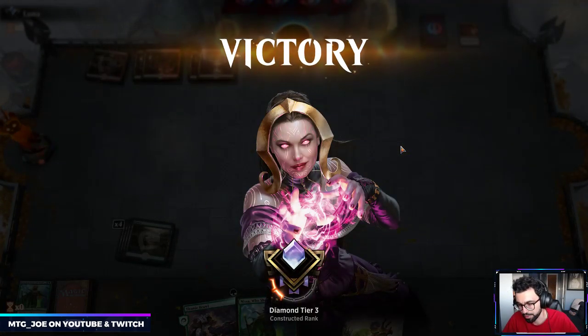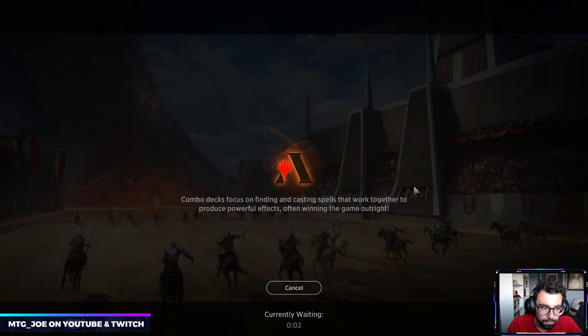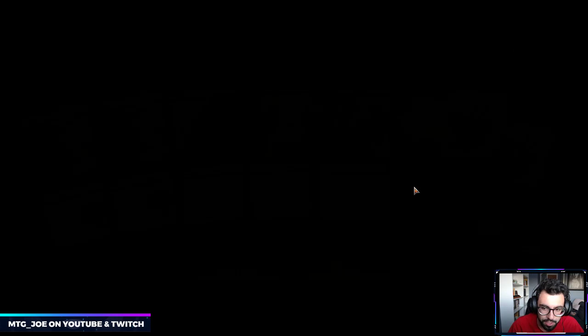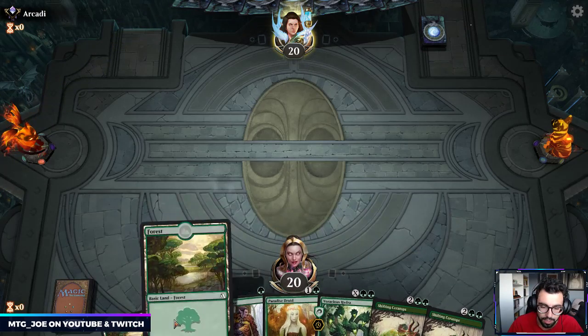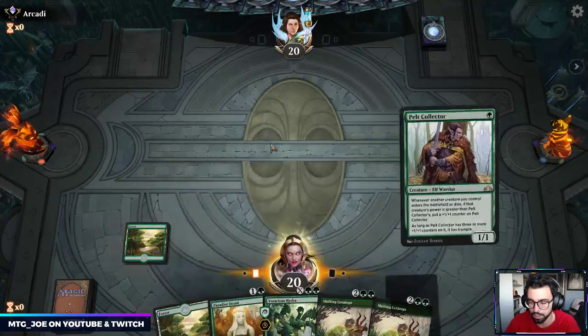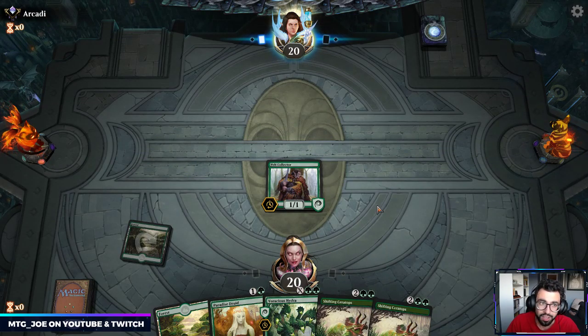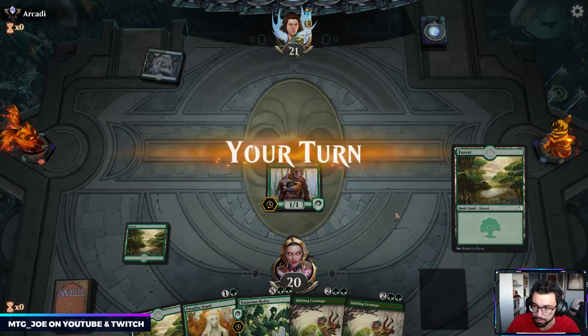We tried Mono Blue Flash or Mono Blue Tempo yesterday — it's rotation-proof because the Faerie Vandal from Eldraine you can play right now from the Brawl event. It was okay, but it'll get better I think as Simic Flash when the new set comes out. There's a new Wolf that whenever you cast a creature you can pay X into it and it gets +X/+X. This hand's good — we can evolve a Paradise Druid and if we draw another land, play Shifting Ceratops. Got the land we need.